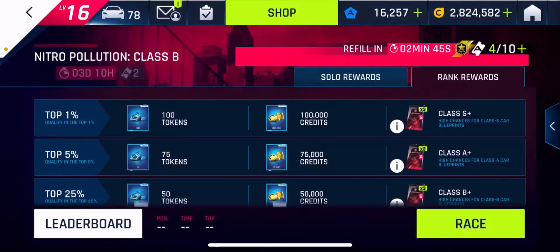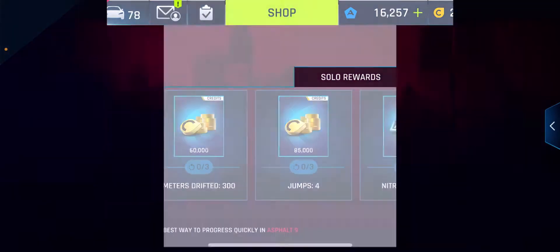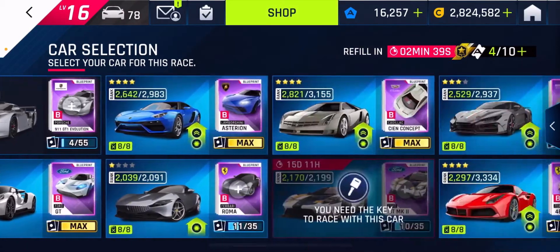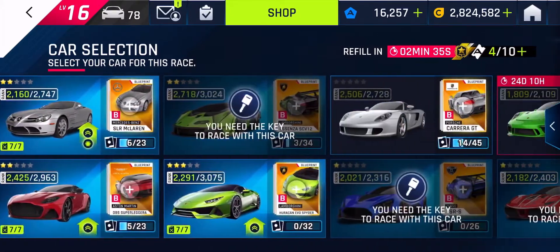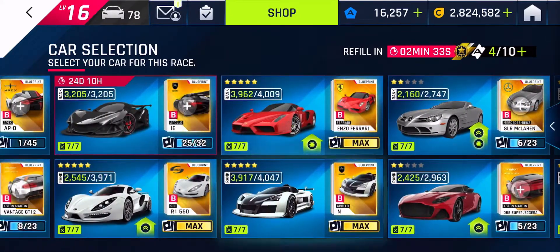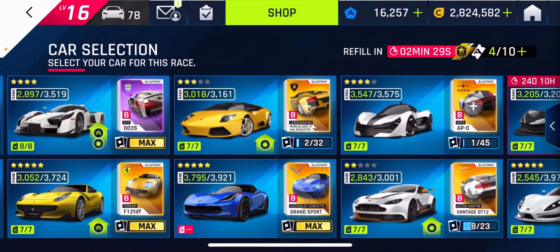Hi guys, I'm going to do my Nitro Pollution with Class B. I was going to use the Corvette, but that's out of fuel right now. So instead I'm going to use the Apex — why not?